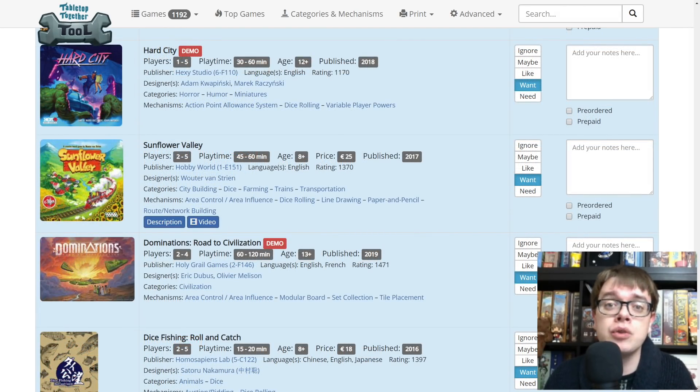Hard City — I did an overview video from Hexy Studio. It's kind of an 80s throwback, all neon action movie thing where one team is the police trying to fight against the other side, Dr. Zero, who is trying to deploy his mutants all over the world. Sunflower Valley — a train-based roll and write game from Hobby World. That's all I know, and that's all I needed to know. Really excited about that.